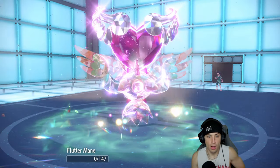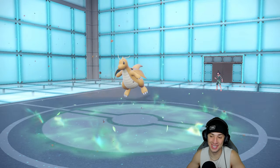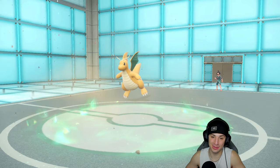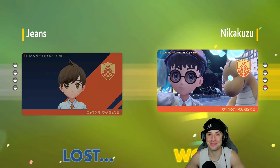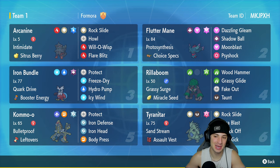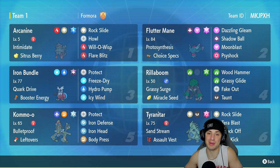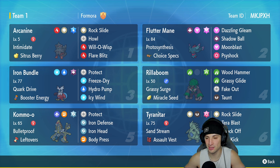It seems like it is Choice locked. But it KOs Flutter Mane with Aerial Ace — that's wild, didn't expect that much damage. GG to the opponent — that's 1-2 for today's video. That last play was crazy. I knew Aerial Ace was going to do a big chunk of damage if it was Choice Band with STAB, but I just did not think it was going to KO Flutter Mane. I thought Flutter Mane was going to get another shot. Catch you on the next one — peace out everybody.